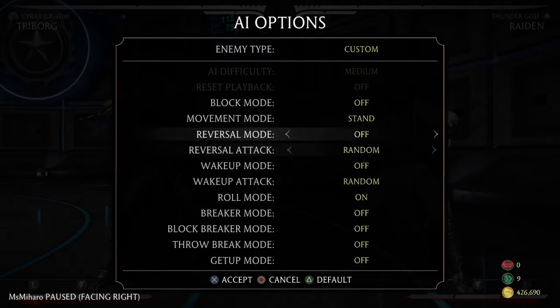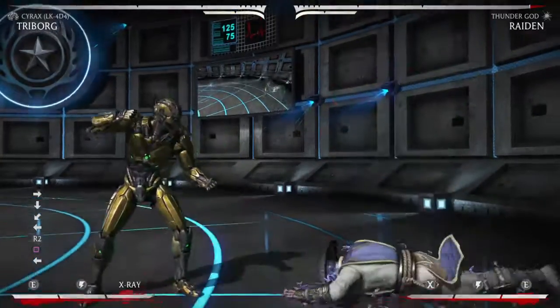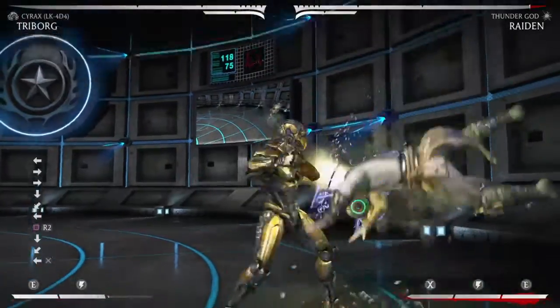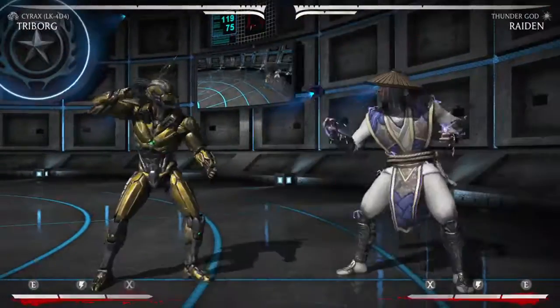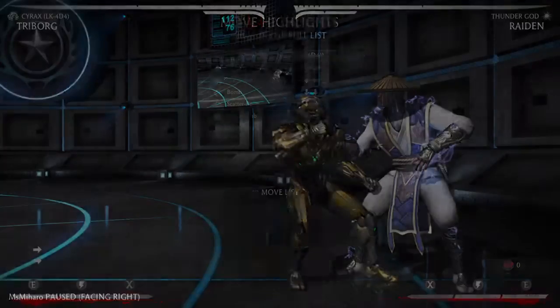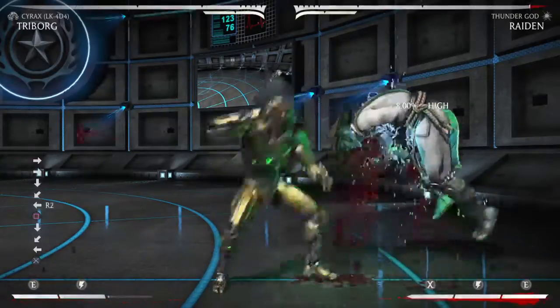As you may or may not know, EX saw is a hard knockdown, so you can see roll mode on no tech roll. If you end your combos in this, you get a free bomb summon which is totally safe. From here you're gonna want to try to bait their wake-up.